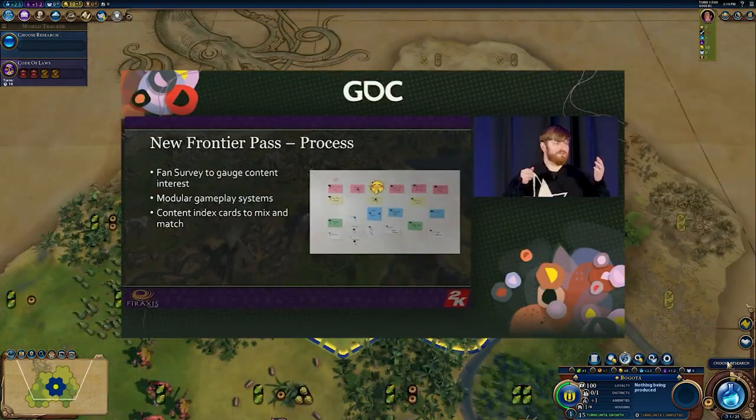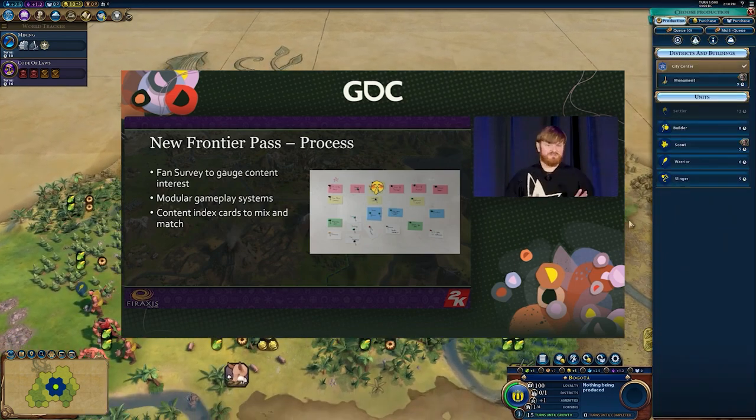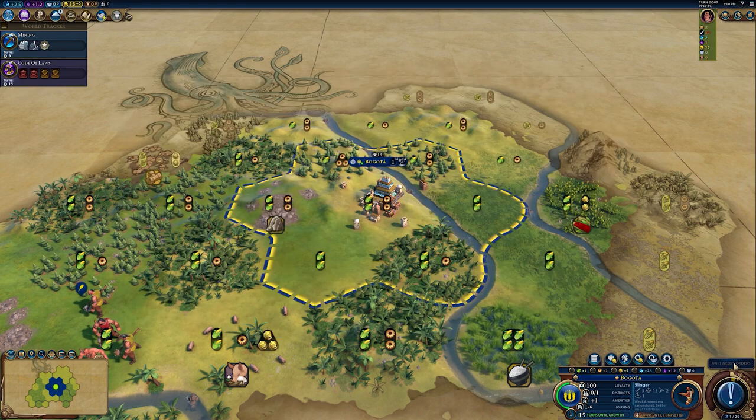He shared a lot of detail about the new Frontier Pass — how they designed it, some secrets along the way, some insights into what went into it, how it was developed, and specifically how they chose the leaders and civilizations to put in Civ VI.